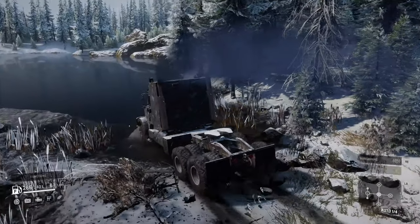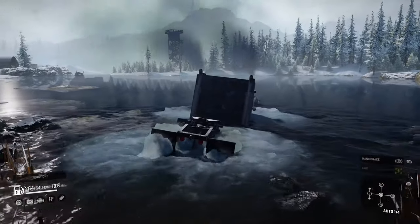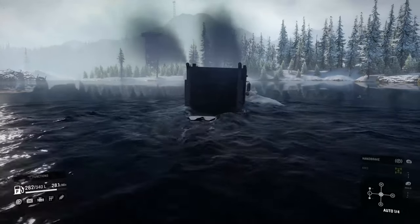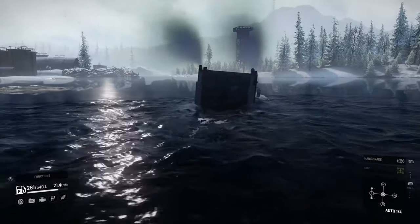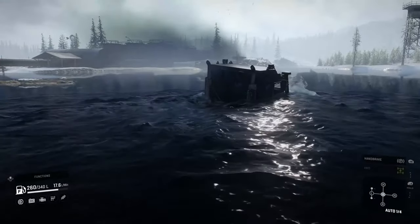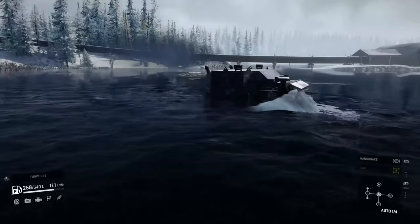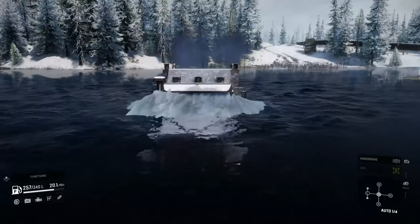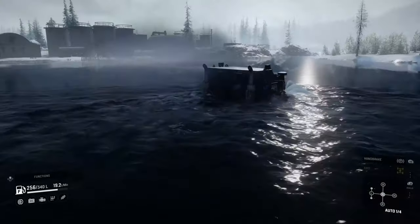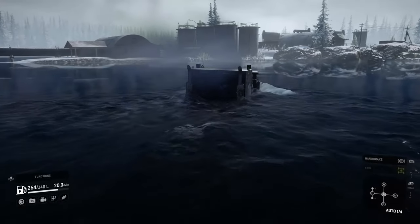Next up is the Navistar 5000MV. As soon as we hit the water, it was apparent that this truck has absolutely no issue with deep water at all. Its wheels rest on the river bottom and steering in any direction is not an issue — it navigates with ease in this environment. So much so that it even had no issue rescuing the CAT CT680 and pulling it over to the shores near the watchtower. I couldn't find any information on how the different trucks are classified, but if it's according to weight it makes a whole lot of sense. The CT680 is considered heavy-duty and the Navistar is a heavy truck, which is in a different class altogether.